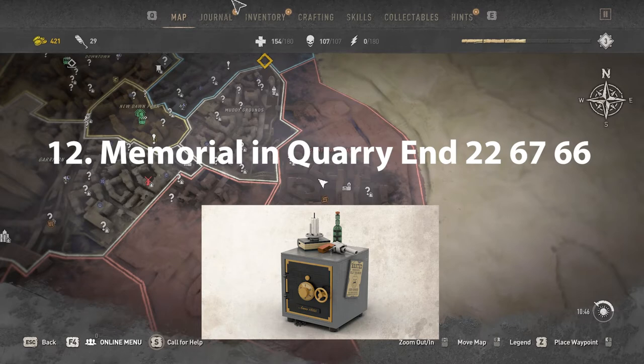Memorial Inquiry End safe code is 226766.